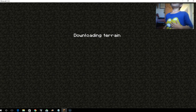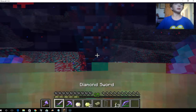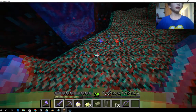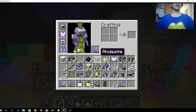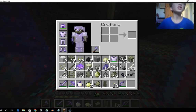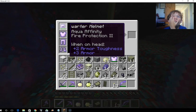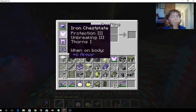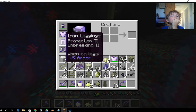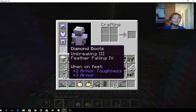Oh, and I got this t-shirt. This is one of my favourite bands, I love it. Why am I on fire? How did I get on fire? Oh yeah, fire protection — I have that, don't I? Oh my god, it hurts a lot. Oh, Thorns! Thorns is actually really good by the way, I think it's the best enchantment.